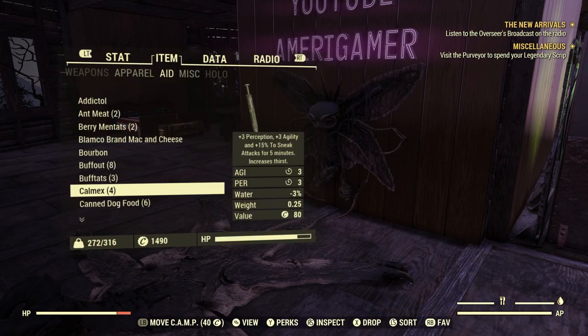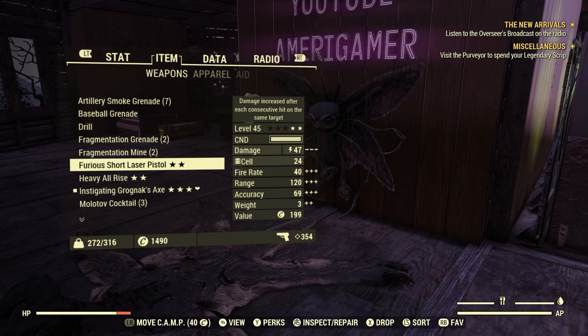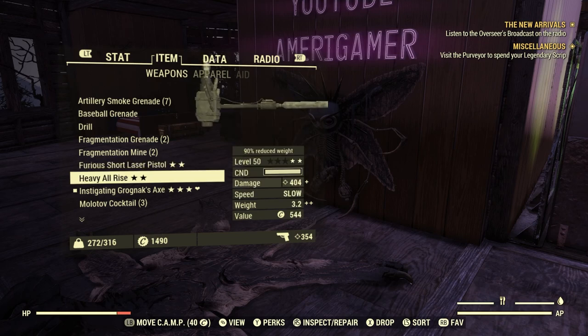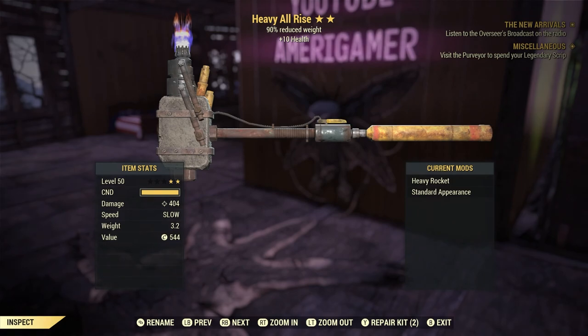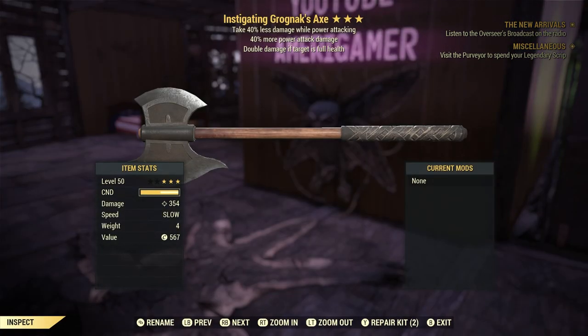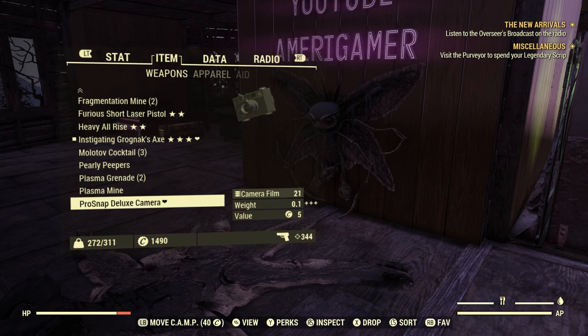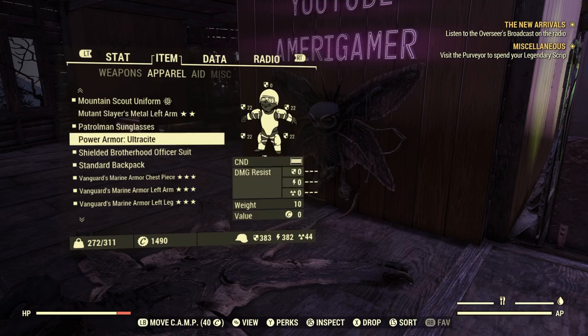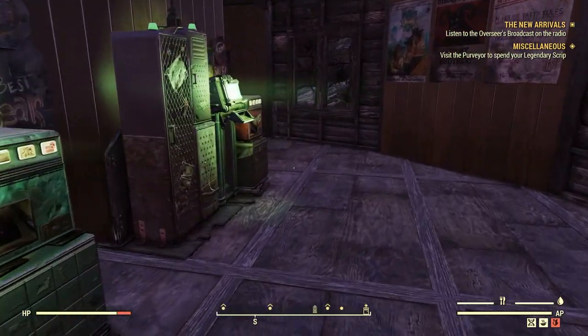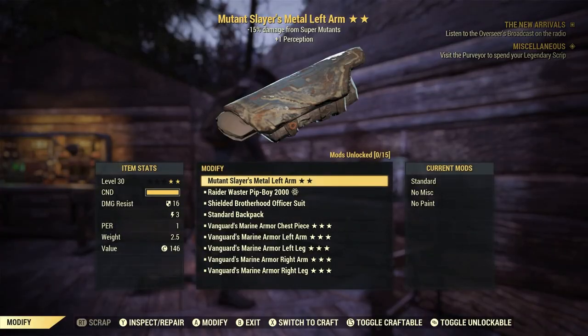All right, so let me see what I have as far as weapons go. I have that Furious Laser Pistol which I might use but I'm not sure if it will come in handy. The All Rise — plus 10 health, this is like for tank builds; I still like this one a lot. Double damage, 40% less damage while power attacking — so if all I do is power attack with this, this thing would be amazing, which I pretty much do.